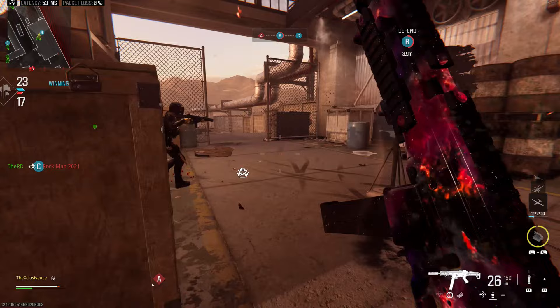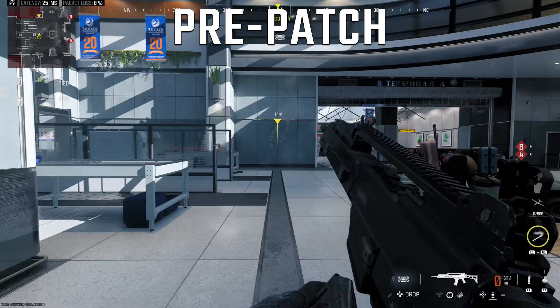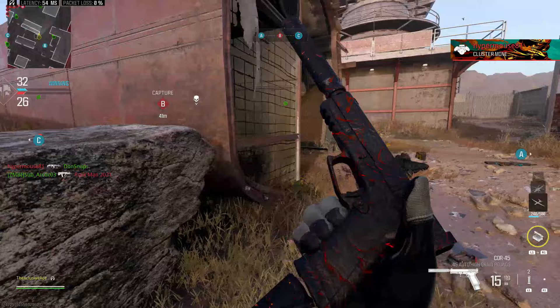Sticking with the Assault Rifle category, the Holger-556 apparently saw a slight buff to its recoil. The patch notes mentioned they adjusted recoil and gun kick to decrease deviation, allowing a more predictable pattern. However, when we look at pre-patch versus post-patch, post-patch looks very noticeably worse. This definitely appears to be a nerf rather than a buff — I went back and double and triple checked — and the Holger-556 is going to be very noticeably worse in the recoil department after this patch.